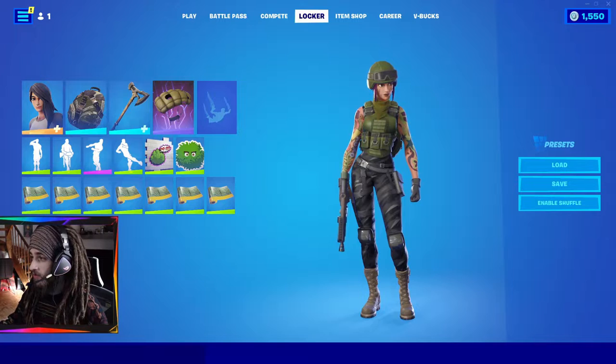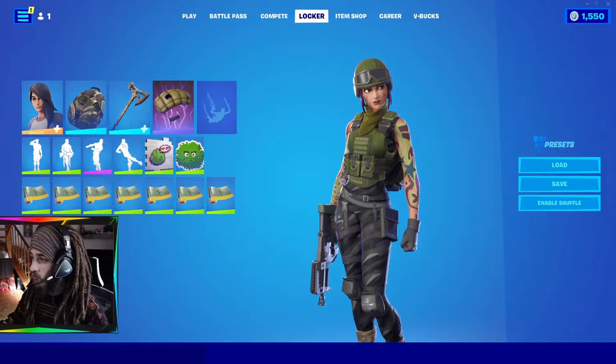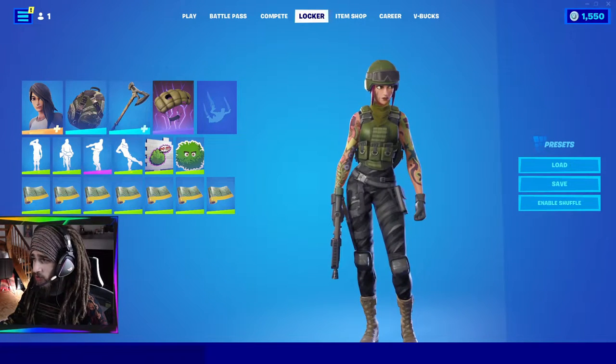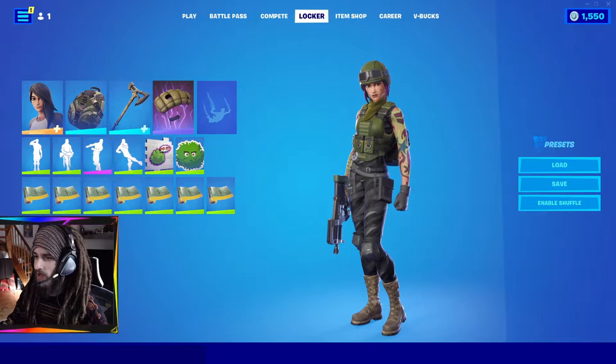This is the customizable skin you could have back in Chapter 2, Season 2. She's like a military person. There's not much to say, but this is how I customize my Maya character.